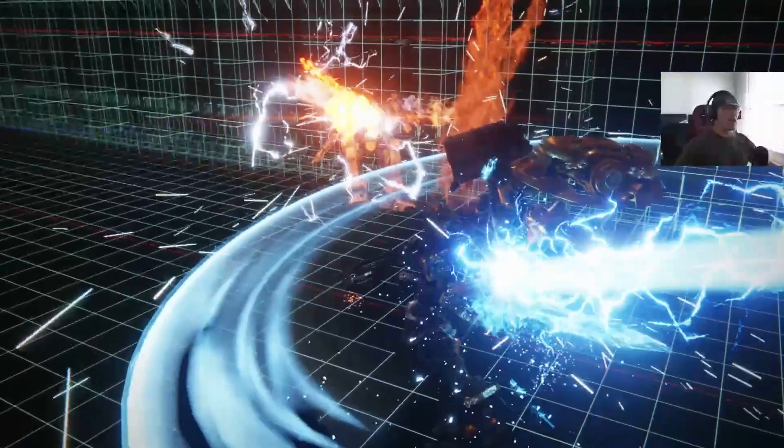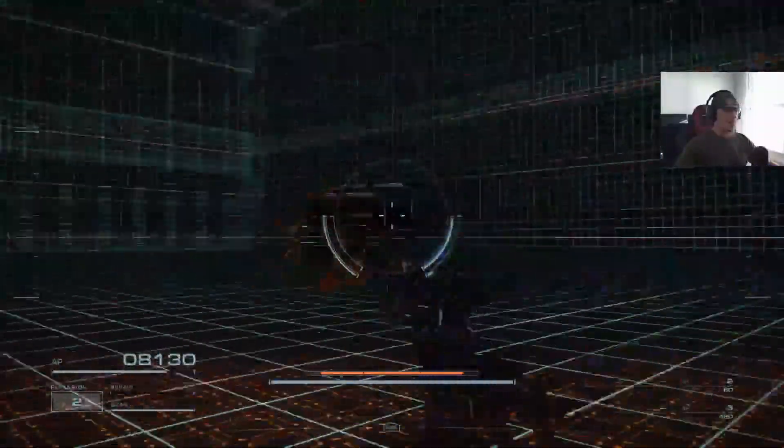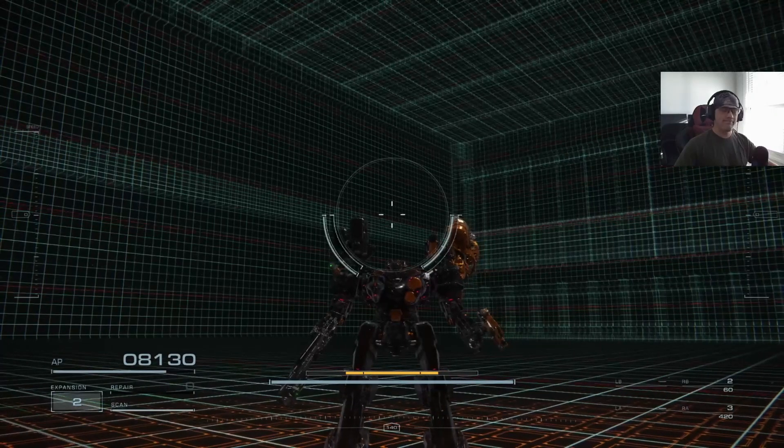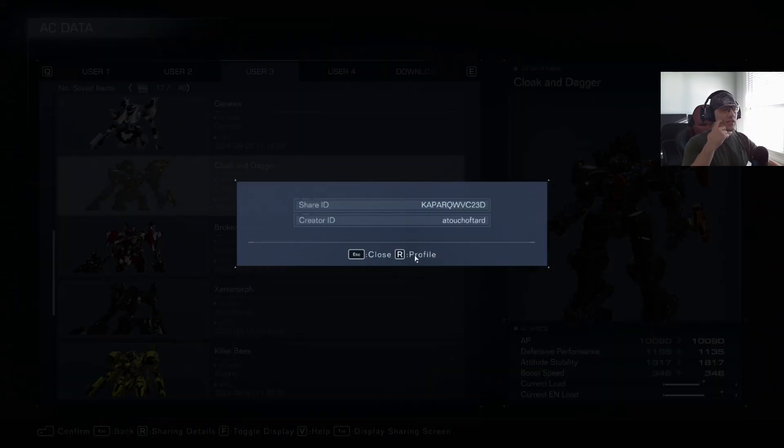That right there is why I like those Grid Walkers — I got up and in his face instantaneously. Alright guys, that was Cloak and Dagger. The share ID is K-A-P-A-R-Q-W-V-C-23-D. If you like it, take it — it's all yours. If you do modify it, I'd love to see the share ID of what you built in the comments. I had a lot of fun using this big giant robot to blow stuff up. Please like and subscribe — thank you and goodbye!